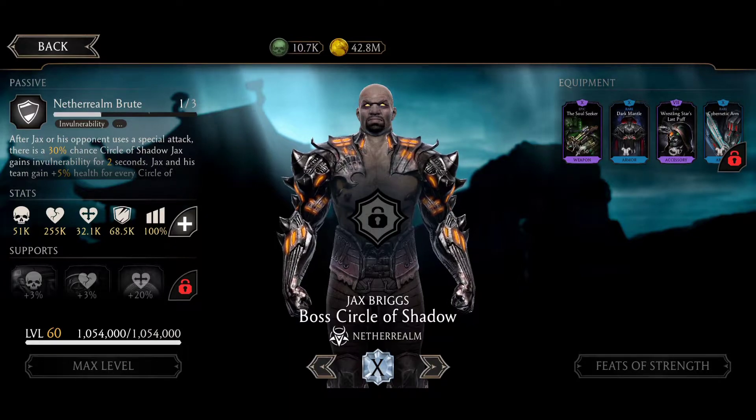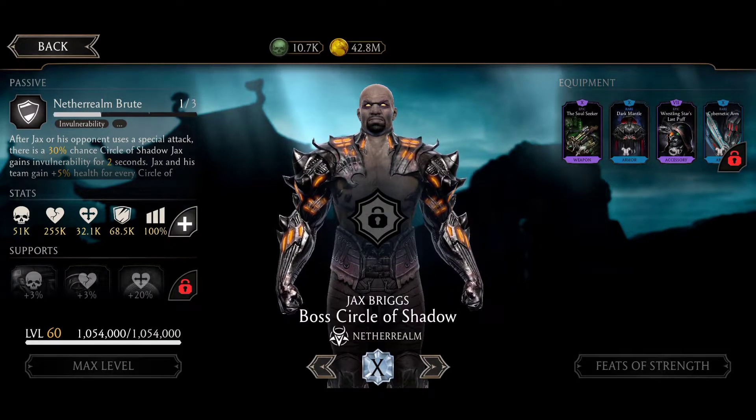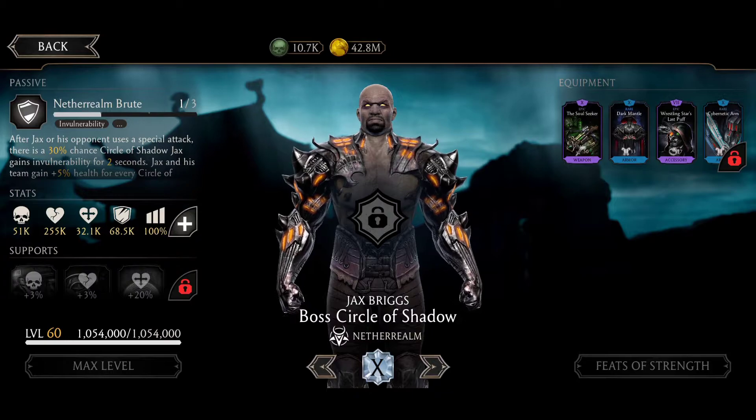And Jax has a chance to apply death mark with Soulseeker and vampiric damage while against your opponent's death mark. Darkman gives health boost and a chance to evade specials and apply freeze. And invulnerability to untag him.